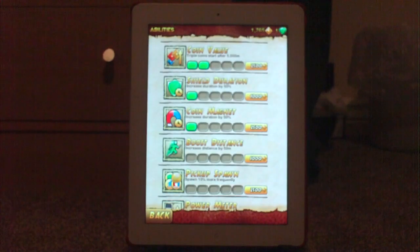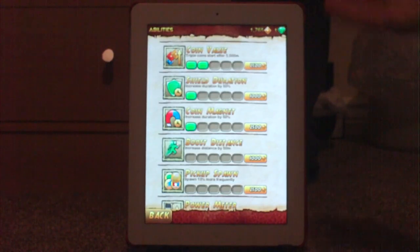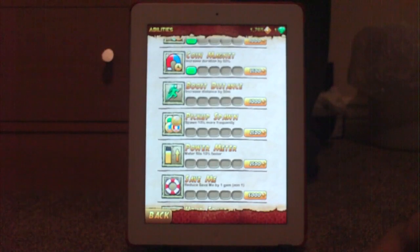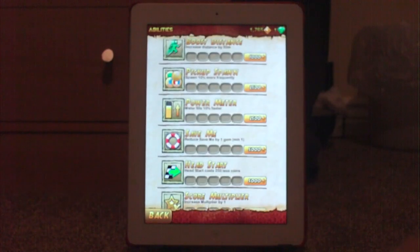You can click on here. I hope you can read those - I'm not 100% sure if you can. The top one says coin value, you know what that is. Triple coins and stuff - value in the air, shield duration, you have a shield, coin magnet - you know what that is - boost distance, you also know what that is. Pick up spawn - I have no idea what that is. Spawn 10% more - no idea. Power meter.